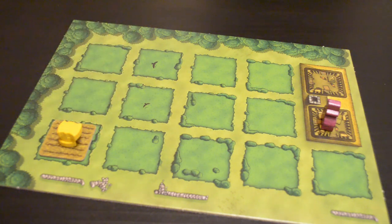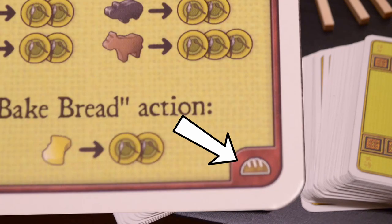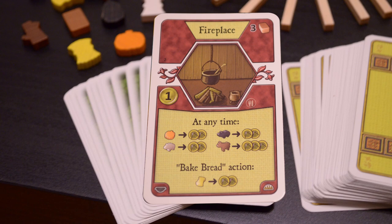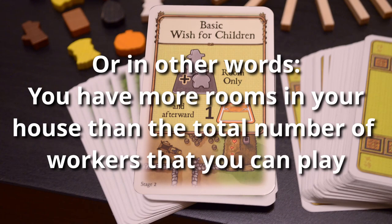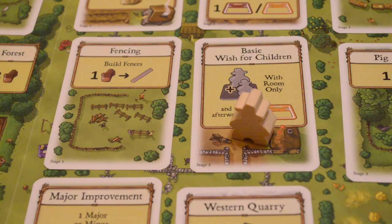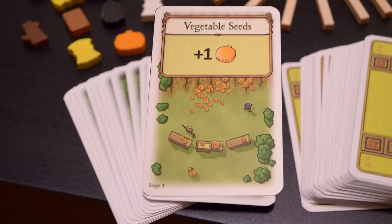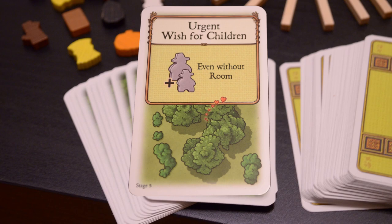The grain utilization action allows you to sow your fields. If you have grain or vegetables in your supply and an empty field, you can place the token on the field and take either two grain or one vegetable depending on which type you sowed, placing them on top. You won't be able to sow those fields again until they're empty. This card also has an 'and/or' — the second option is to bake bread. To bake bread you need a card with the bake bread symbol.